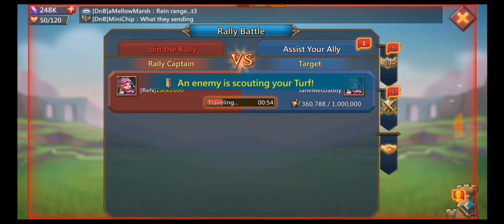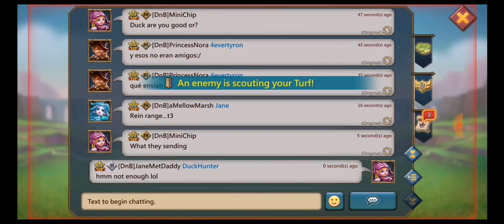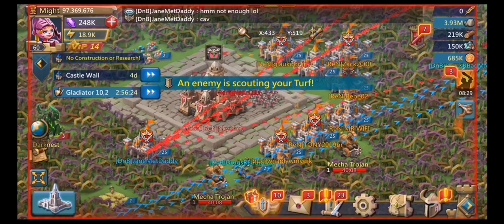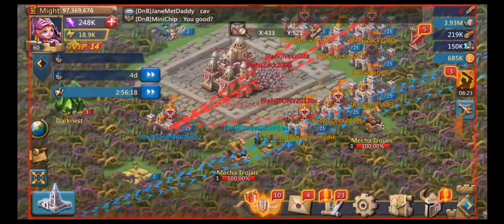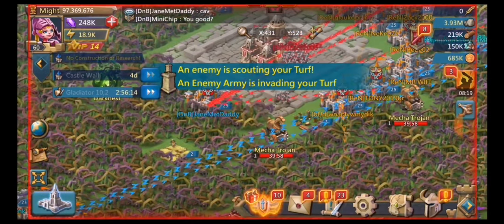I am taking full range reinforcements. I thought they were going to go cav, so I think the rally leader was in cav gear. They're not a big guild, and the guild I'm in is also not very big, so I'm getting a bunch of tier 3 reinforcements. Unfortunately, if I had a bunch of tier 4 reinforcements, this would have been a really easy rally.